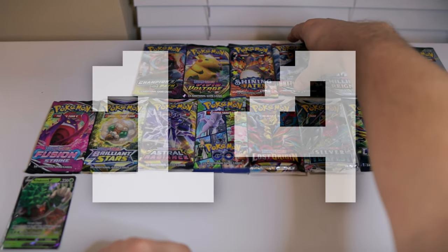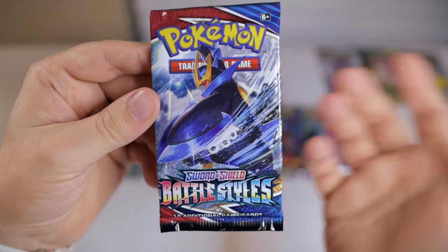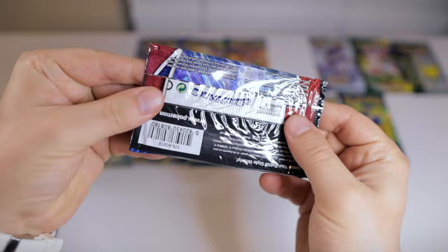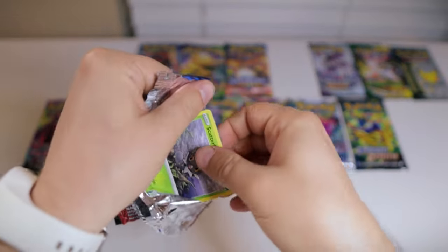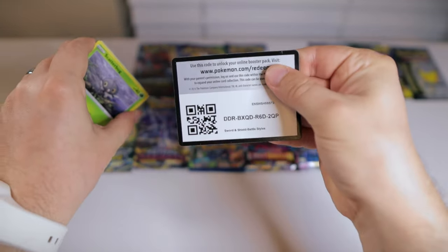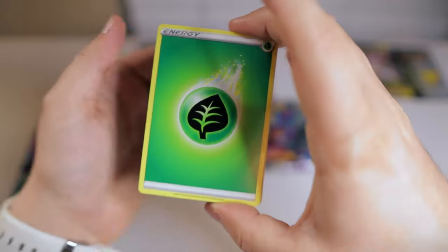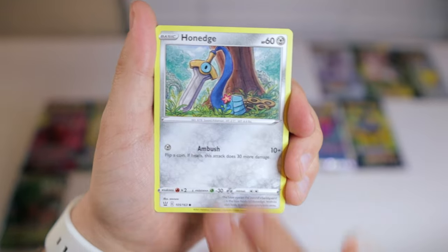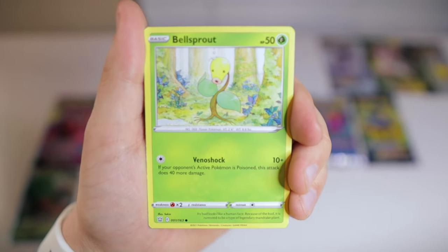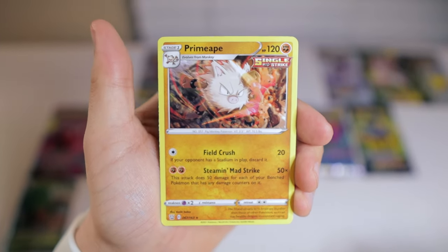Next up at number 14 is actually the set that had just released when I got back into the hobby in 2021. Battle Styles was the one that came out at that time, and honestly I wasn't that impressed, which is why it ranks pretty low on this list. But there certainly are some cool chases — the main one being the sleepy Tyranitar alt art, the actual first alt art of the Sword and Shield block, and there's also a really cool gold Houndoom. From our Battle Styles pack today we got a reverse Conkeldurr and a Primeape non-holo rare.